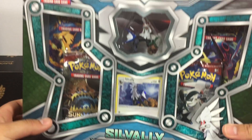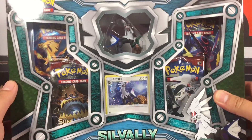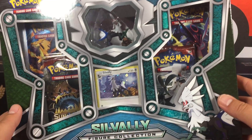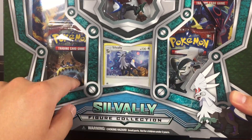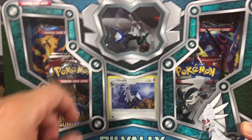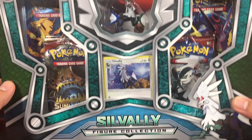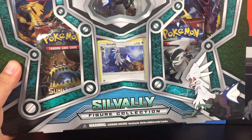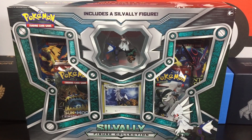The third item is going to be this Silvally Figure Collection Box. I haven't opened one of these yet, so that's pretty exciting. It comes with four booster packs, a promo Silvally card, plus a sweet-looking Silvally figure. If you want to see this one, put 'Silvally Figure Collection Box' in the comments below.